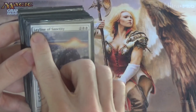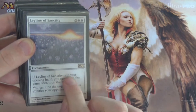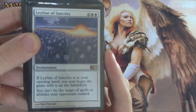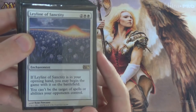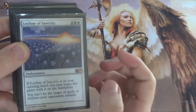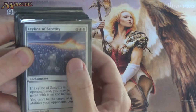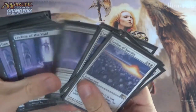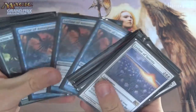You see this word? What that word effectively means is everything in this first line: 'If Ley Line of whatever is in your opening hand, you may begin the game with it on the battlefield.' The rest of the text sometimes matters, but this is what we care about. Effectively, it costs zero mana if it's in your opening hand.